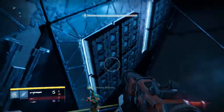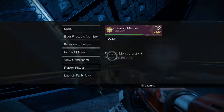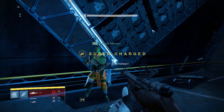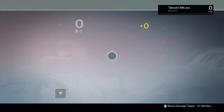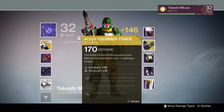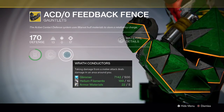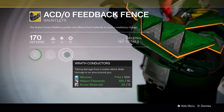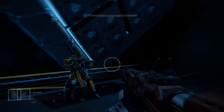My friend happened to be wearing the ACD/Feedback Fence, which also has the same emblem for one of its perks — taking damage from melee attacks deals damage in an area around you.